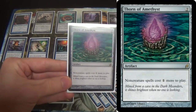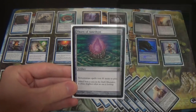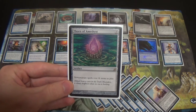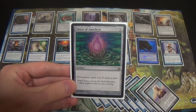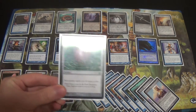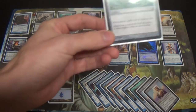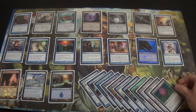Lastly in this group, a single Thorn of Amethyst for Storm decks — that includes Ad Nauseam, but especially Pyromancer Storm, where this card often just reads 'they lose the game.' Yes, there is Wear and Tear and other hate cards, but if we can resolve this and keep counterspell mana up, we should be in quite good shape. Fighting Storm, as it does so well.